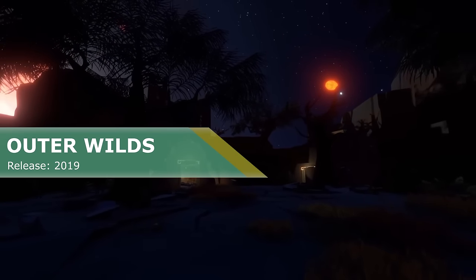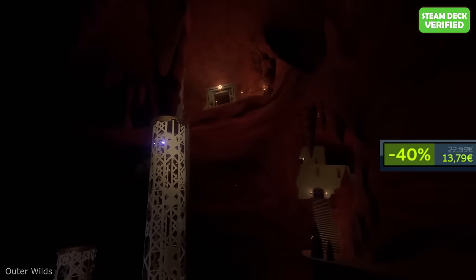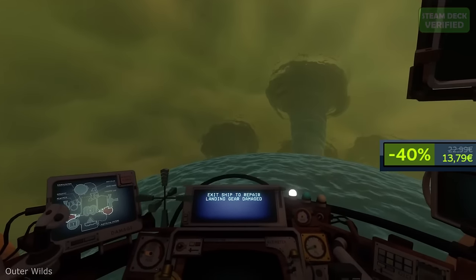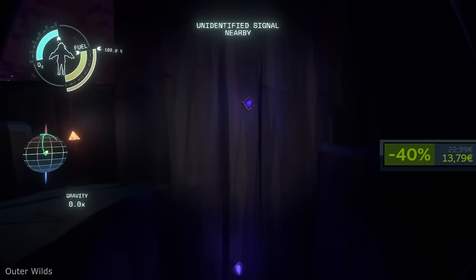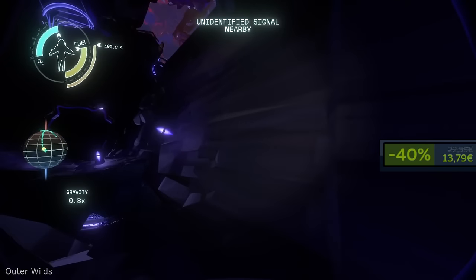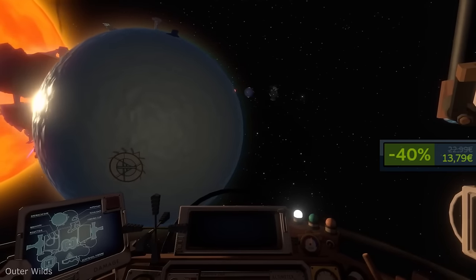Outer Wilds. It was named Game of the Year 2019 by Giant Bomb, Polygon, Eurogamer and The Guardian, so that alone should grab your attention. Here you are the newest recruit of the Outer Wilds Ventures, a space program searching for answers in a strange, constantly evolving solar system. You will have to find what lurks in the heart of the ominous Dark Bramble.